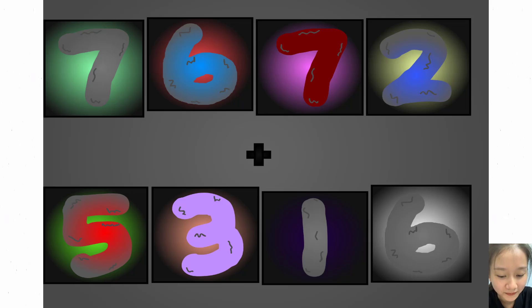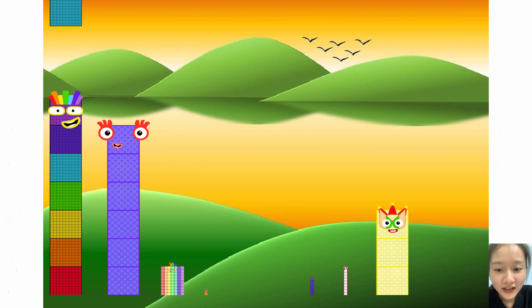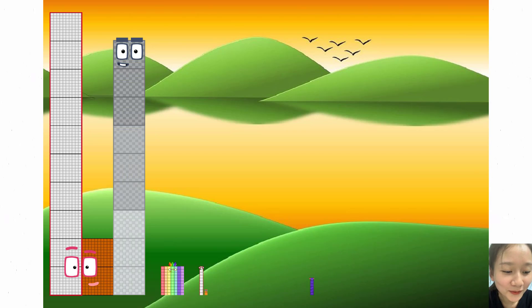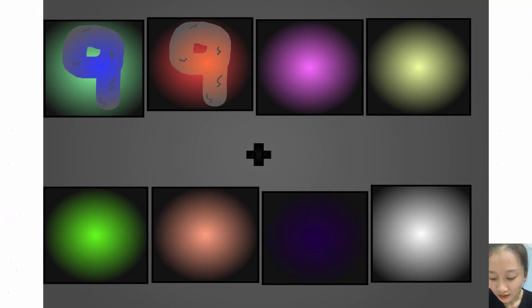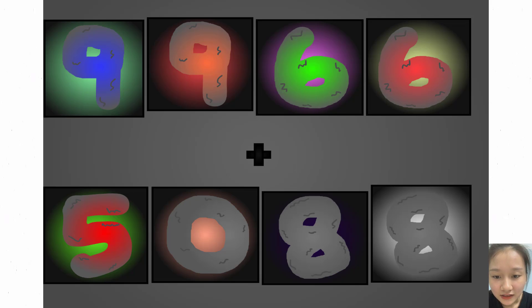These big number blocks are going to show it off by adding. 10, 2, plus, 5, 0, 1 ticks. Here they come.